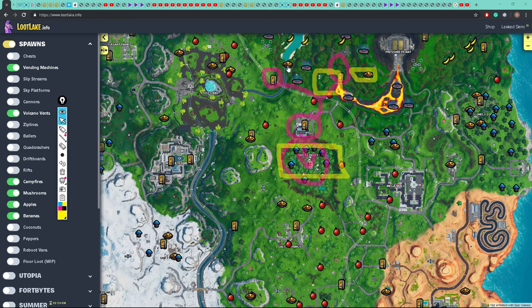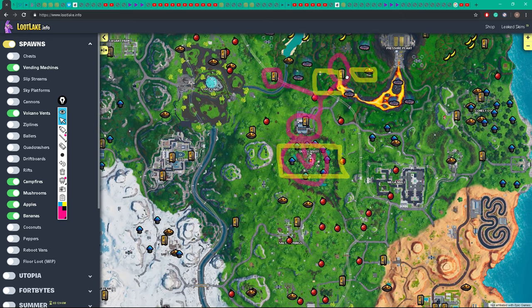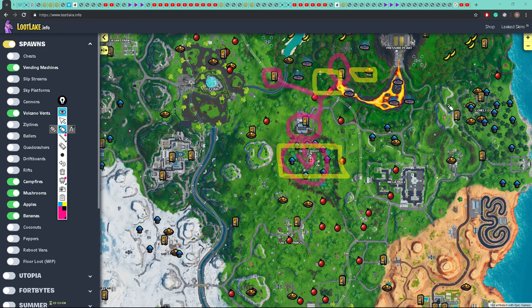We can use the campfires here and here — that's like the pirate camp. And then potentially we can use this route to go all the way to Pressure Plants, because there's literally no mats for the people in Pressure Plants, and then we can loot them. So what do you guys think of this idea?